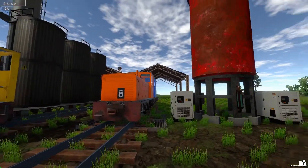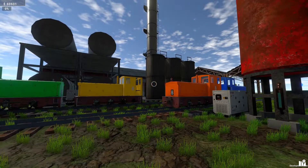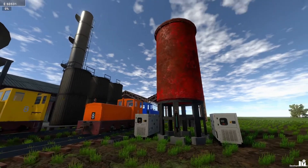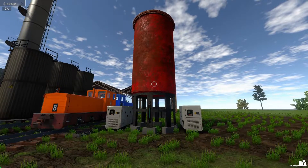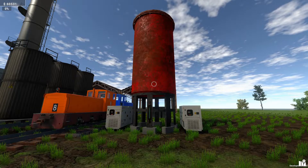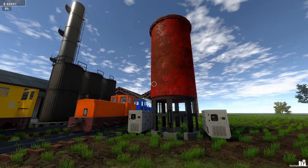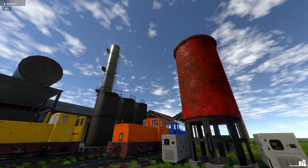That is how you're going to get fuel for your diesel locos. Should you want to, you could place more of these diesel storage tanks around your map and use tankers to pull diesel out of the first one and deliver it elsewhere around the map.